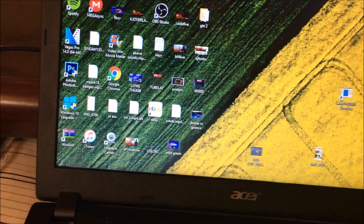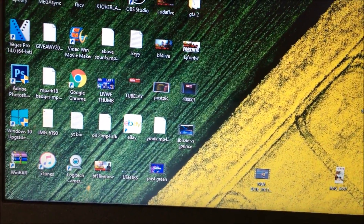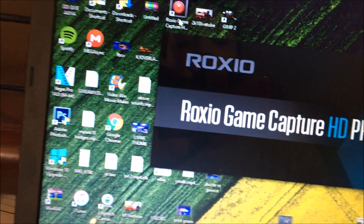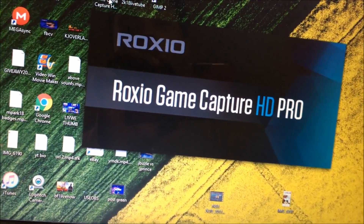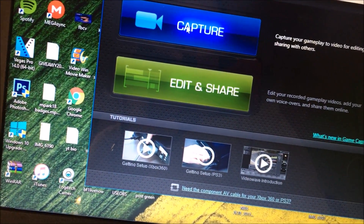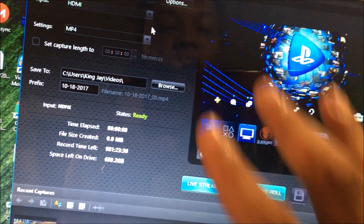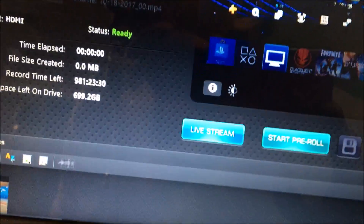Once you have that set up, turn that down. Now the magic here is going to your Roxio Game Capture software — this is the most critical, most important part. This is the trick, this is the key: you press Capture once. For some odd reason it boosts the audio, makes it louder — I don't know why it does that, but then you can actually hear the audio from your computer.